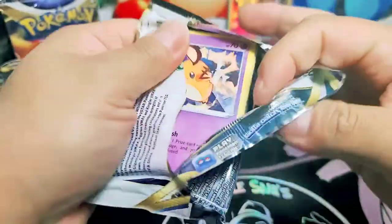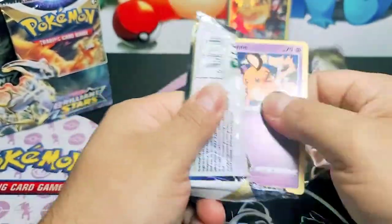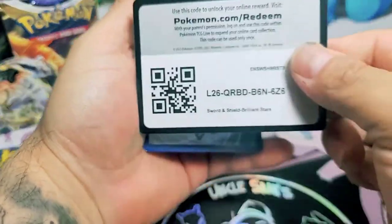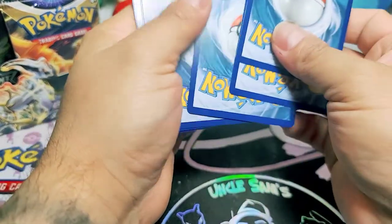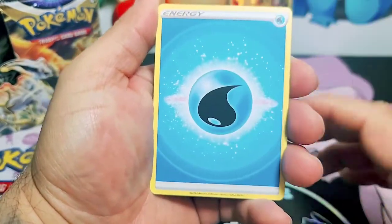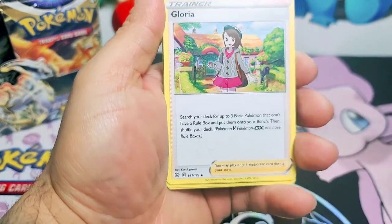Let's go. Code card. One, two, three and four to the front. Let's go. Water energy, nice. Gloria. Starmie. Fresh water set. Daydane.